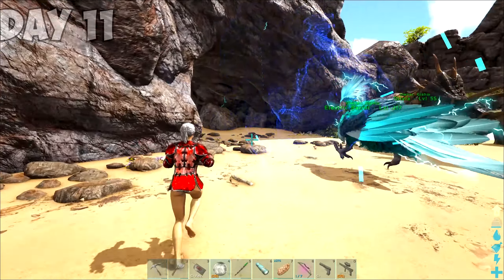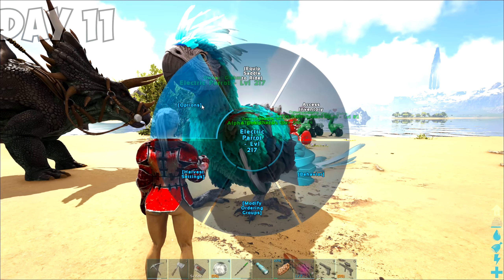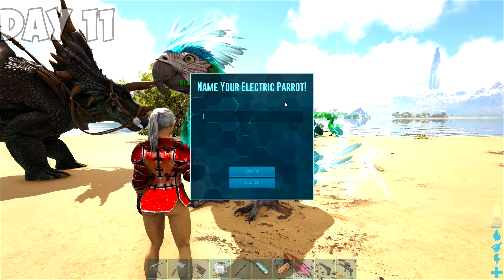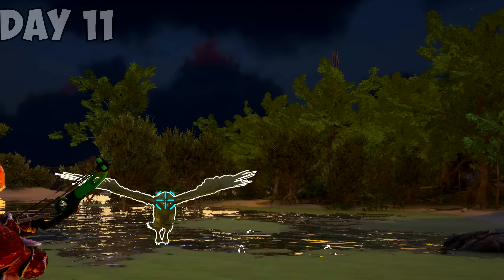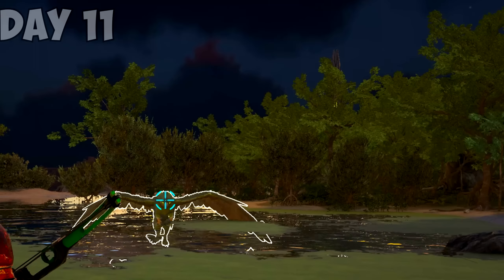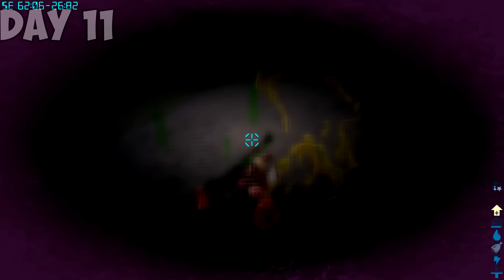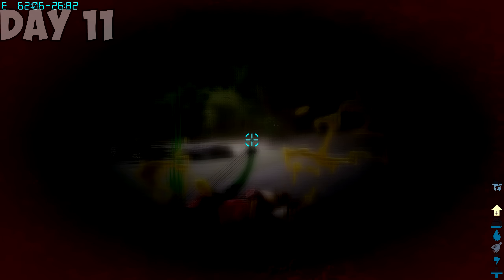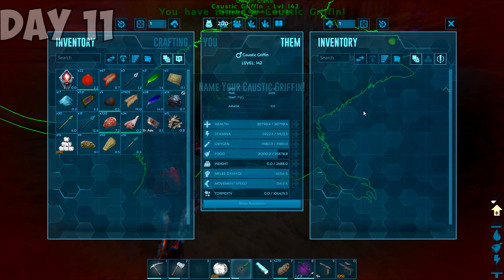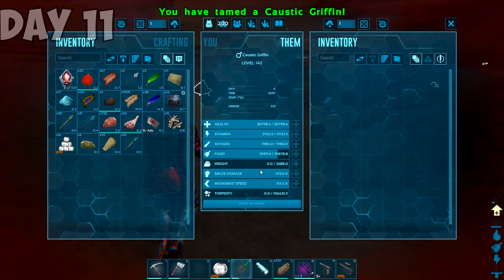I potted up the parrot and ran back for base, and got ran over by my arch nemesis, the tech trike. Worked out in my favor because I spawned back at base. Later in the day, I found a caustic griffon in the swamp by my base and I had to tame it. So I shot it, and it puked all over me, making me pass out from shock. But I made it pass out too, probably from the shock of me shooting arrows into its head. I threw in some elemental dog food and tamed it, then massacred everything around me.